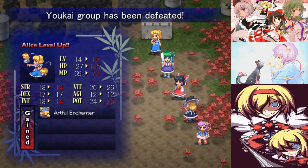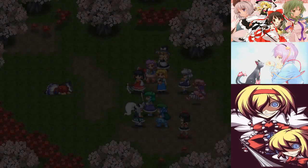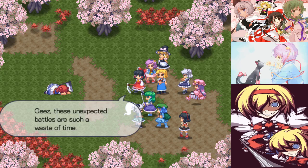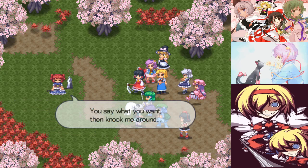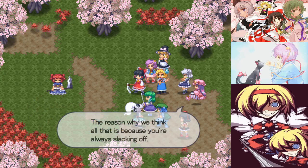We actually have a new skill for Alice — Artful Enchanter. It's a pretty nice one if you've got the time to set it up. Usually Alice is just covering everybody else, so she doesn't tend to have the time to set up stuff like that, but it's not bad when you do. These unexpected battles are such a waste of time. Ha! You're the one who started it. We kind of just abused Komachi for no reason here. If you actually worked a fair bit more Komachi, you wouldn't have this negative reputation.